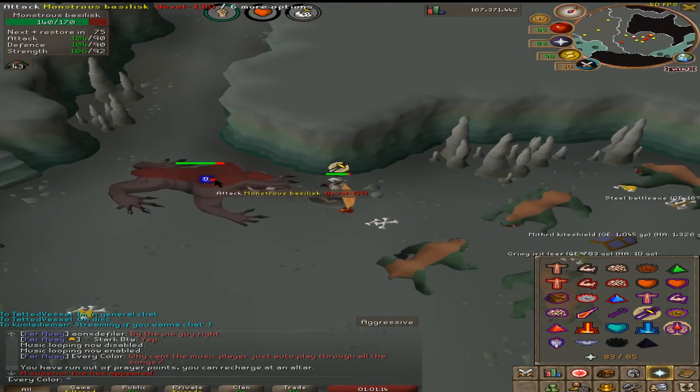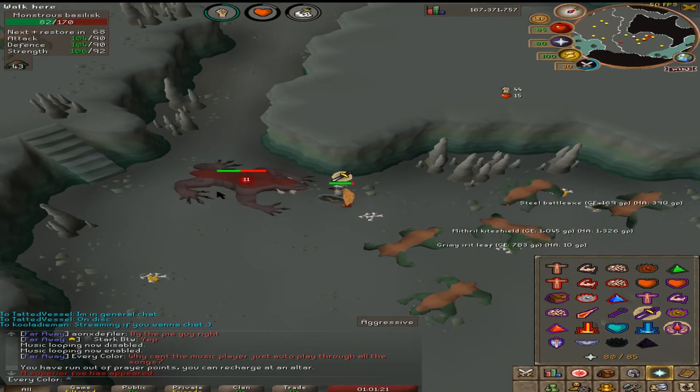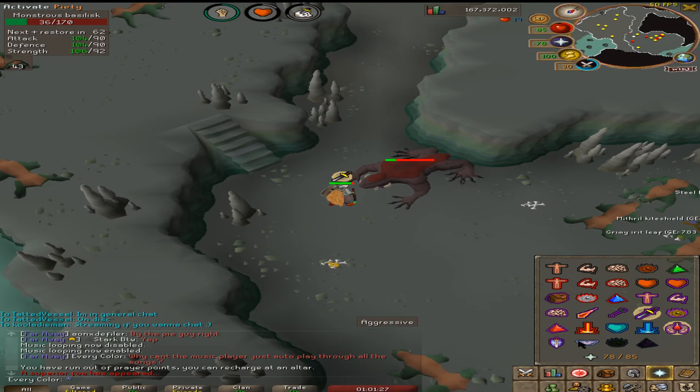We just got a variant on task — our first one! Let's see what we get. Logan, we gonna get imbued heart? I swear if we do, we'll freak out.